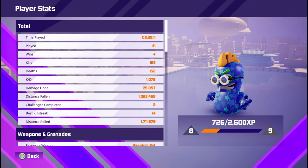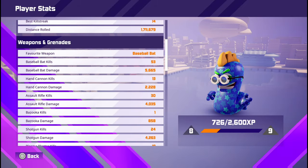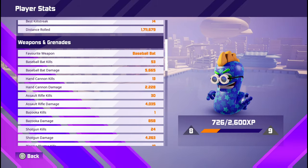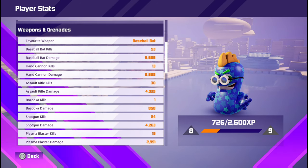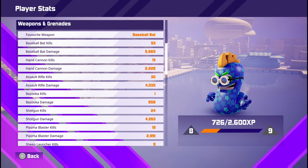All you need to do is go to Weapons and Grenades on your player stats so you can keep track of it. As you can see, with the baseball bat I've got kills, the hand cannon, the assault rifle, the bazooka — I've only had one kill with that, I don't know why.